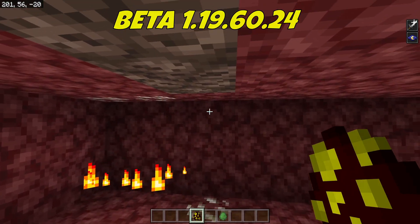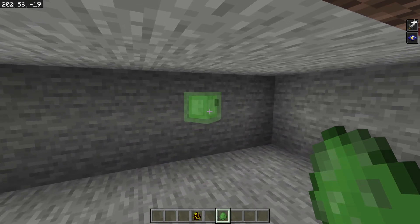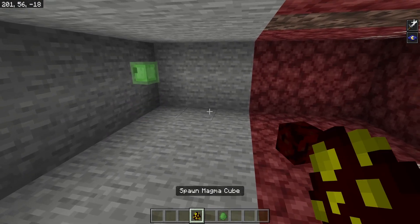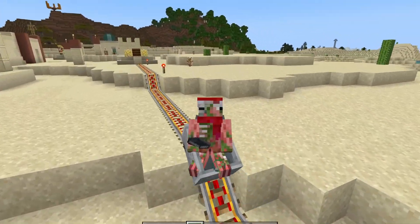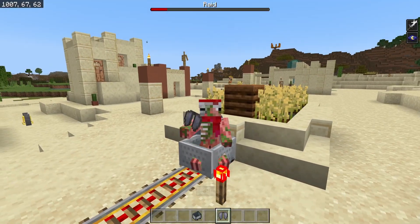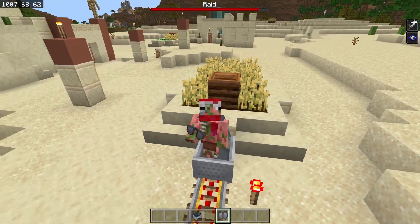Large magmacubes will no longer spawn in a too-tall space in the Nether, and large slimes will no longer spawn in a too-tall space in the Overworld either. There's also been a bug fix to entering villages with bad omen — now if you enter a village while in a minecart, riding something, or flying with your elytra, it will properly start a raid. This is a great fix for various raid farms that use minecarts to move you around, or just general gameplay.